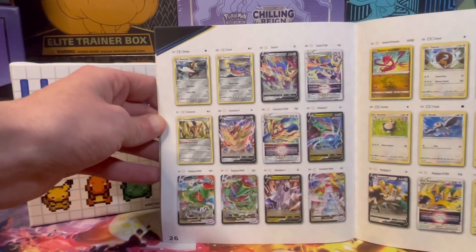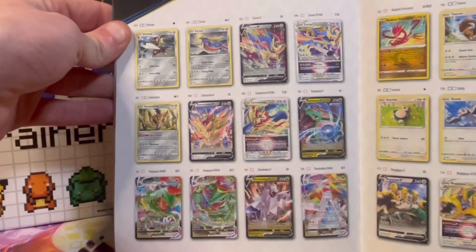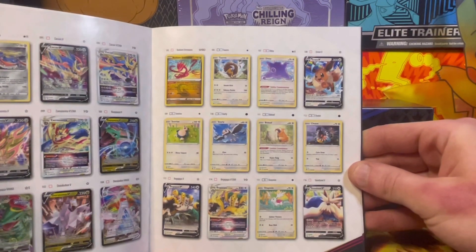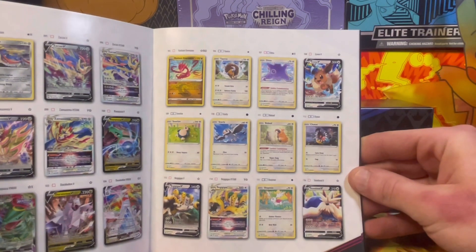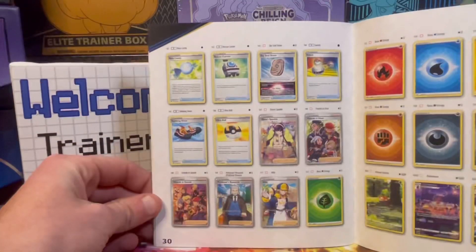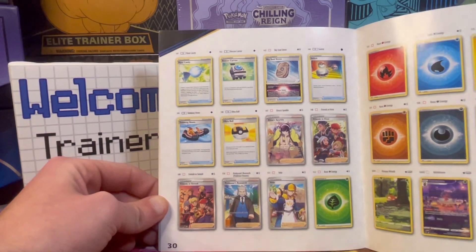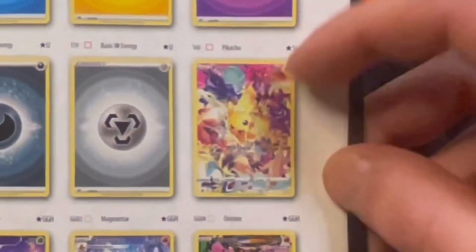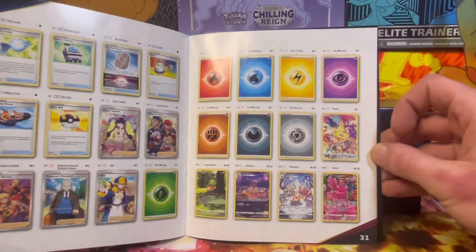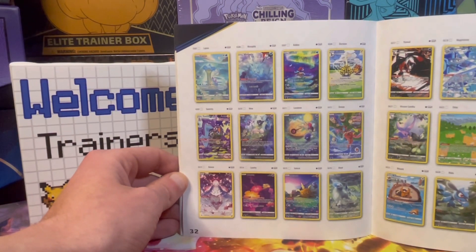Would you look at that trainers — we got V-Stars full arts: Rayquaza, Zacian, and Zamazenta. We also got Regigigas V-Star up there, everyone's favorite. Some of the trainer cards we'll be hunting include Elesa's Sparkle, Friends in Sinnoh, and the Pikachu. This is the last set of the Sword and Shield era.